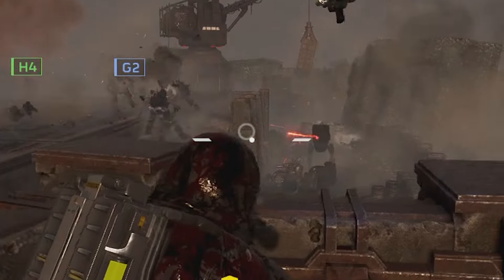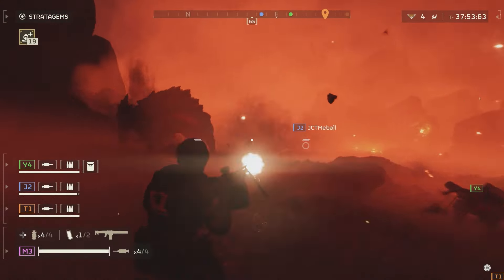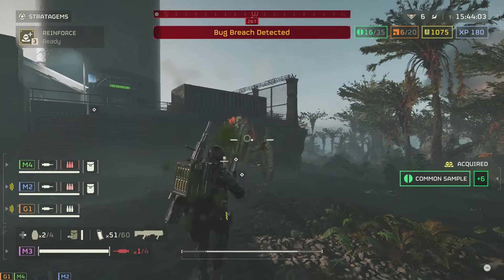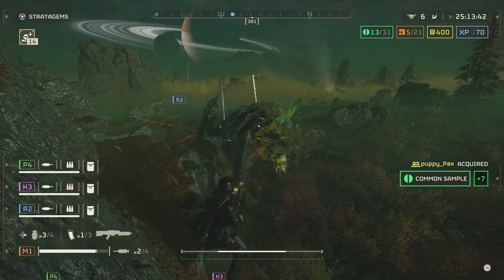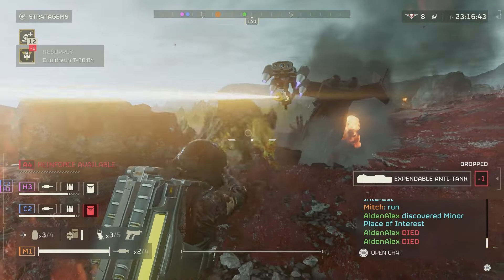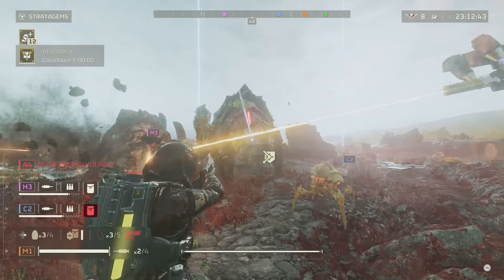Both factions share weak points, indicated by red hit markers — quite an important thing to get used to, as you will waste a lot of your very limited ammo on parts that deflect your fire. For many enemies it's the head, but for others, it's the head — with rockets. Most enemies are toughest on their front, which really promotes a team with good positioning. Exposed soft spots are highly resistant to small arms fire, so take a chunk of that armor off first and then go to town.